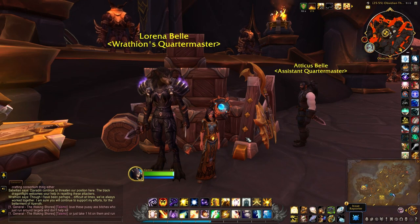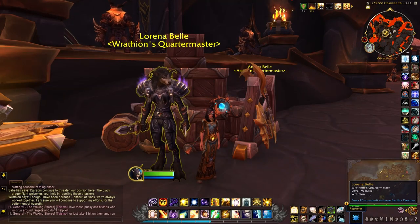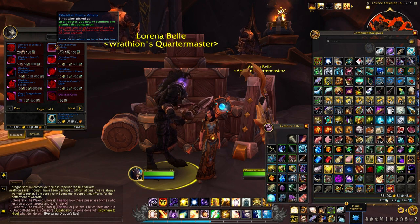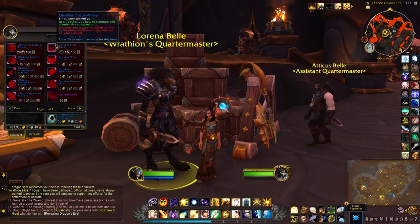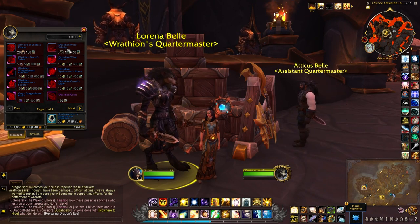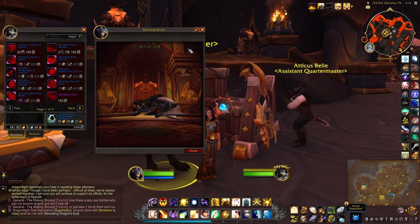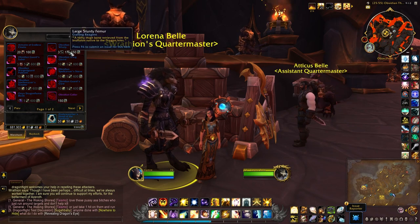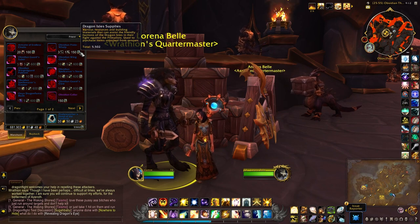Rathion's Quartermaster can be found at the Obsidian Throne, which is located right here on the large map. Talk to Lorena Bell. For this one you will need to be Ally status with Rathion, which is equivalent to four out of six rep levels. For the Obsidian Proto Whelp — which is of course a black Proto Whelp — you will need three Primal Bear Spines, one Large Sturdy Femur, and 150 Dragon Isle Supplies.